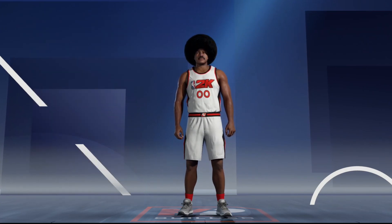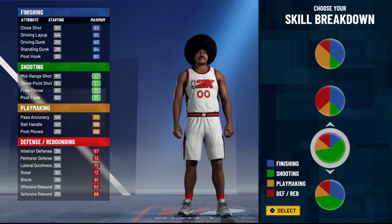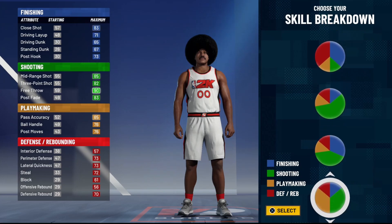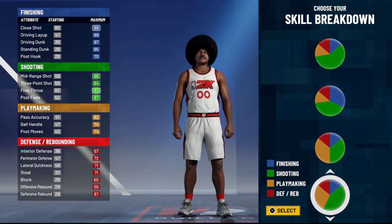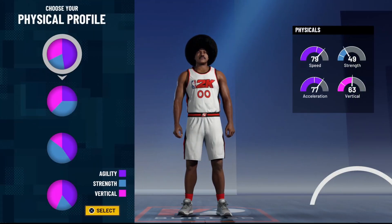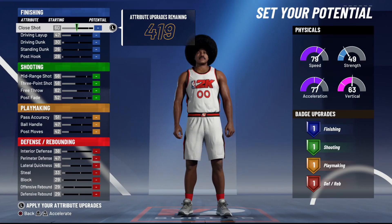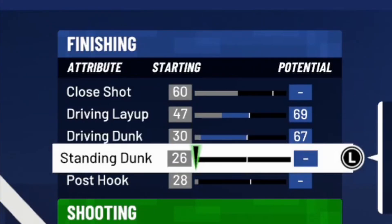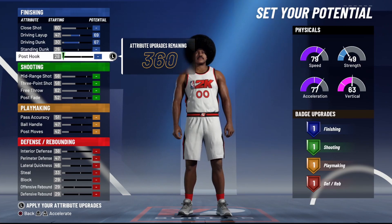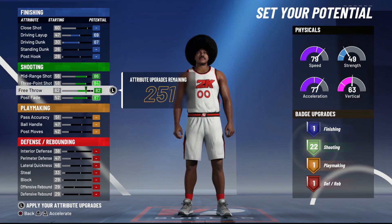Right-handed, number double zero. For skill breakdowns, you can make the actual shot stretch that cannot speed boost — just fade around screens — that's the pure green one. My version of the shot stretch, the more usable one, has a little bit of playmaking that gives a 74 ball handle with an 84 three-ball. For physicals, we go all speed because we want this build as fast as possible.